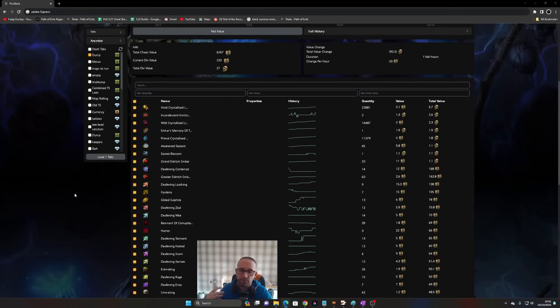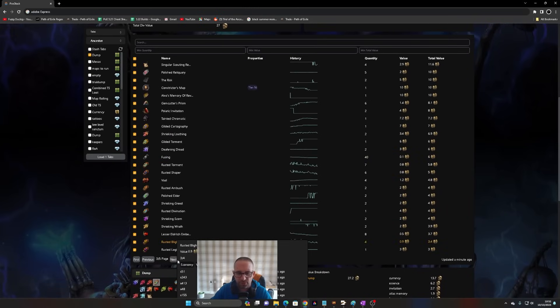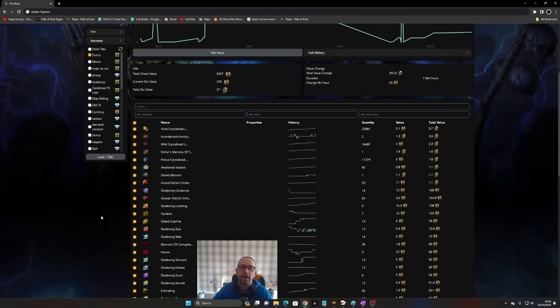Most of the loot is very easy to liquidate. Essences can be bulk sold on trade, upgraded using Harvest, or sold on TFT. Harvest life force sells easily in bulk on trade, same with invitations. The memory and Sacred Blossom sell straight away. Fusions, Unmakings at over a chaos each, and Kindling Orbs are all decent currency. Everything being easy to sell is why I like this strategy.